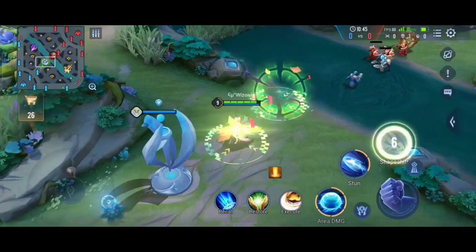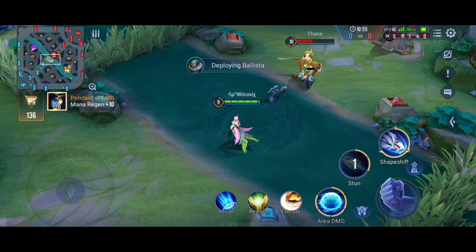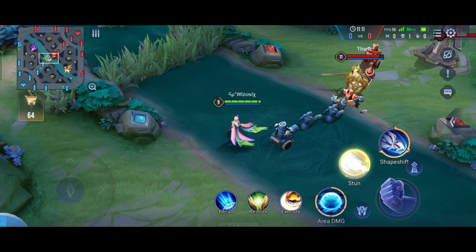Now let's go to Liliana's second ability. In human form she fires a missile which explodes on contact with an enemy, stunning that enemy and all targets in range for one second. This is the only stun Liliana has — she is not very strong in the crowd control department. Her fox form doesn't have any stuns either, but this area stun is pretty much enough because it stuns all enemies that come into contact with it.